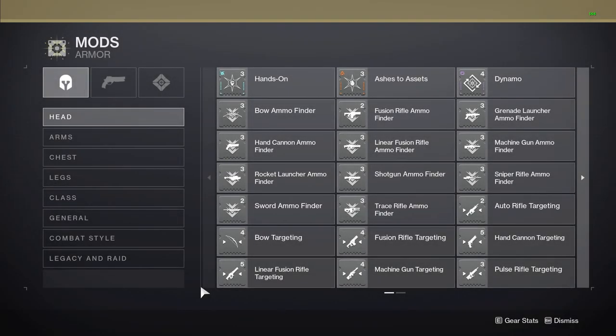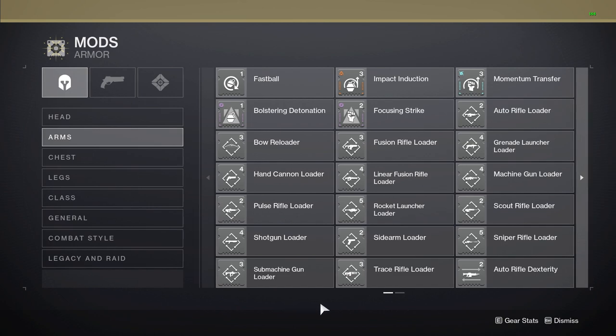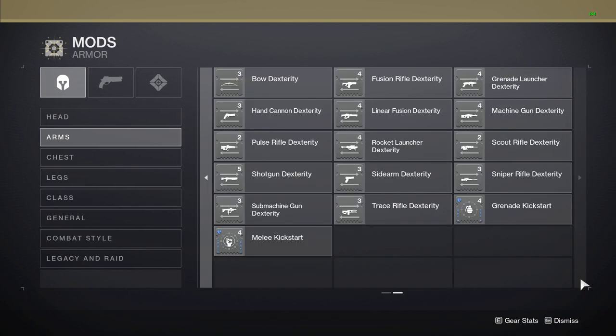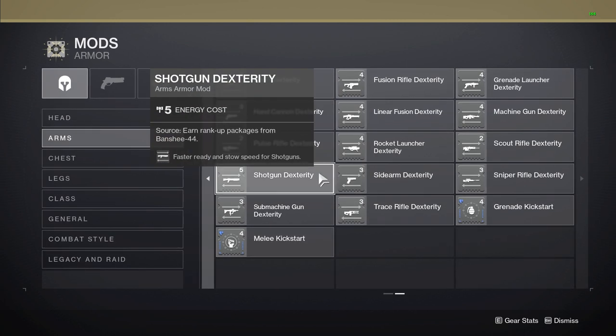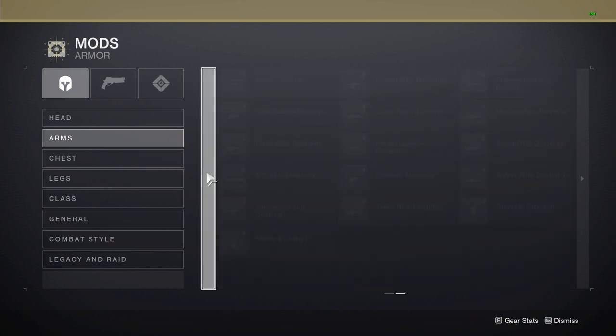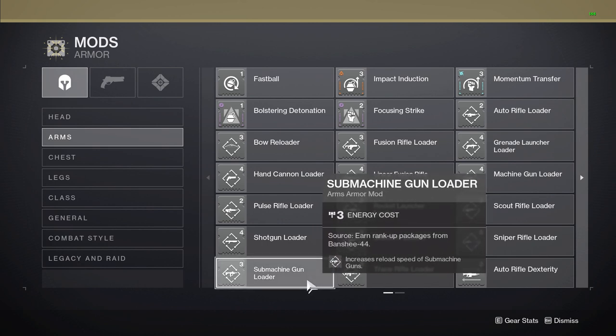Moving on to the arms, the main mods you are going to have here are loader and dexterity mods. Dexterity, for the most part, is absolutely useless. The only exception I would make is for shotguns, as you can still use these this season to hot swap slug shotguns. Next season, using two of these mods will cost 10 energy, so you won't have any room on your arms for champion mods. I also find the loader mods extremely useless. There might be some cases for DPS when increasing your reload speed makes a world of a difference, but in all of my time playing the game, I can't think of any.